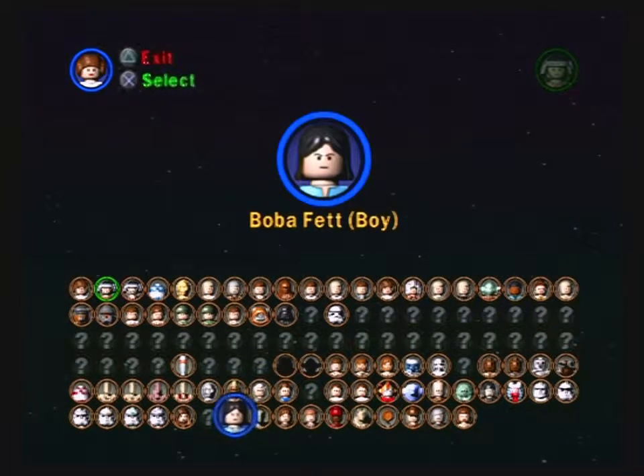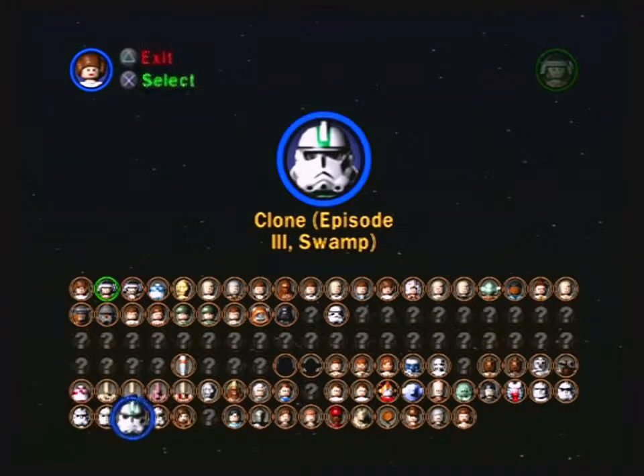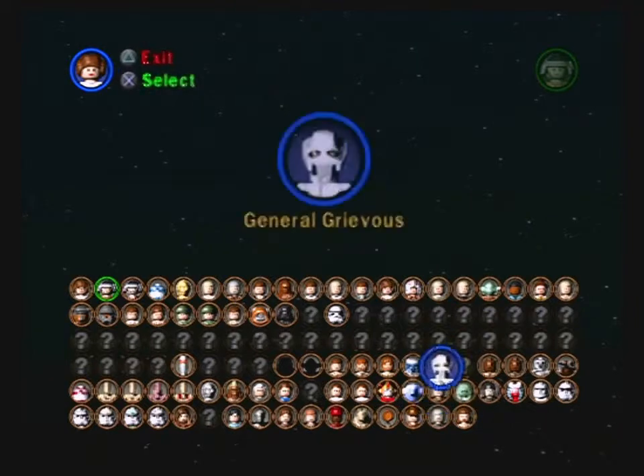I think if you play as Boba Fett as a boy you can crawl through things. And if you play as clones you might be able to bypass Stormtrooper checkpoints — I'm not sure. Super Jump is not in this game, so characters that could do Super Jump in LEGO Star Wars 1 cannot do it here.